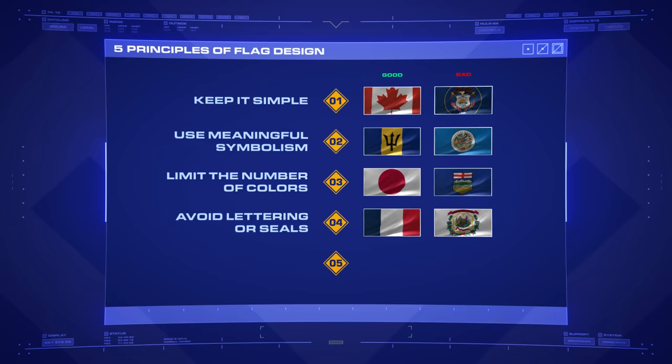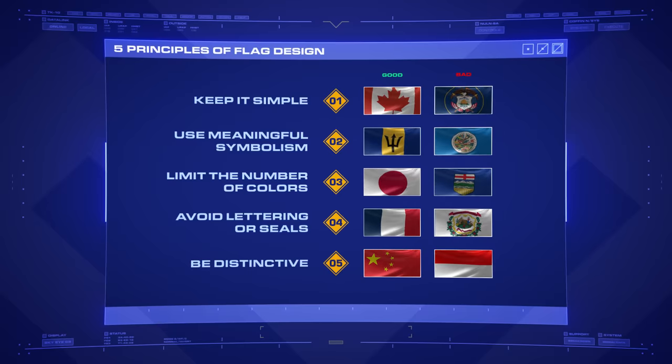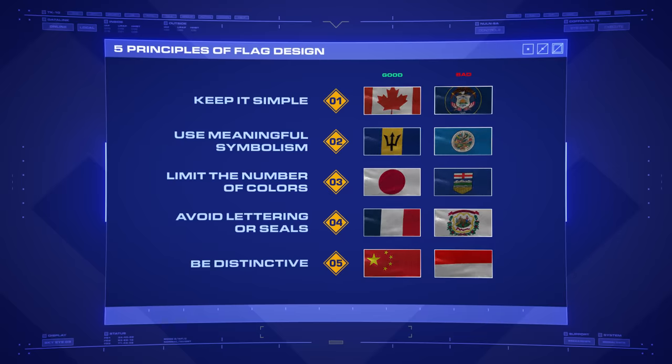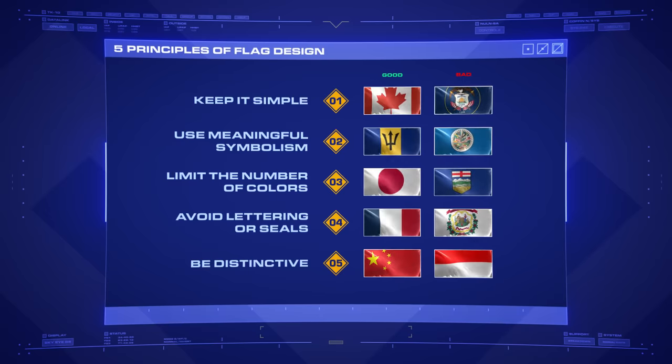The fourth principle is to avoid lettering or seals. Not only will these complex shapes be quickly lost on a moving or hanging flag, but if you need to write the name of your country on your flag, doesn't that defeat the entire point to begin with? And lastly, we have be distinctive. This flag is likely going to exist in a world alongside many others, and it's important that the designs stand out. That said, it is okay for flags to draw inspiration from others, provided there is some sort of connection between what they're representing.